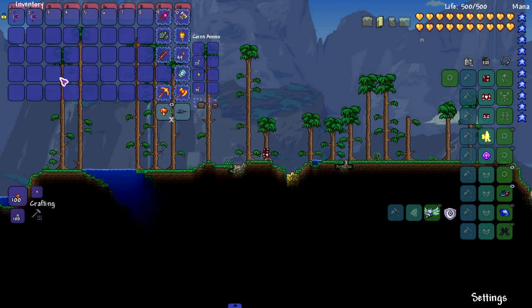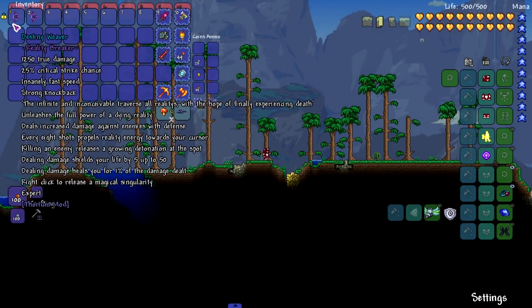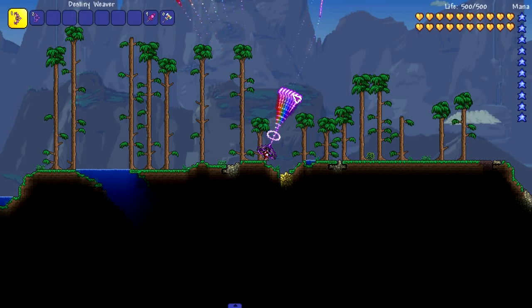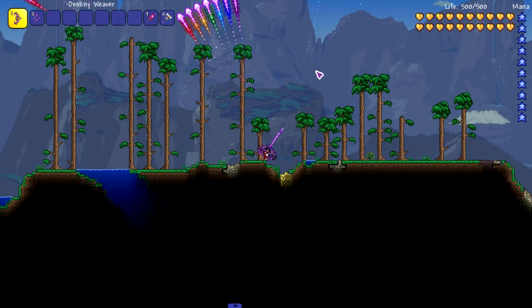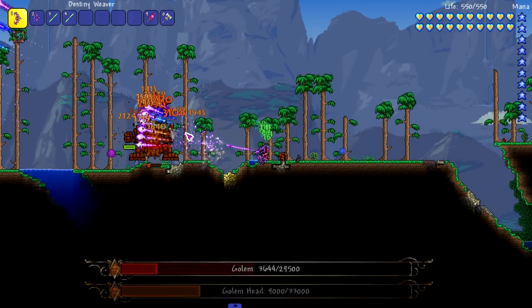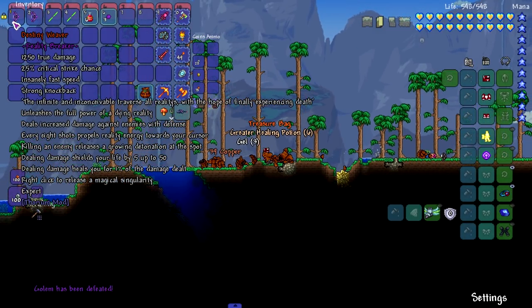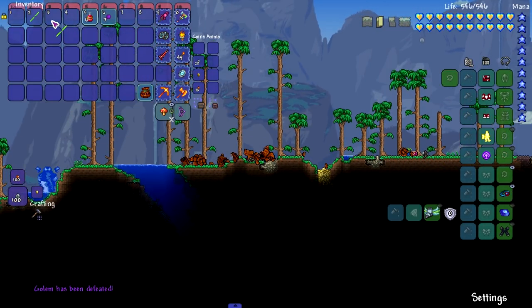So we're using the Destiny Weaver from Thorium. There's like a whole paragraph to read, but let's just hold left click and right click and see what happens. It sounds kind of scary. That weapon is really strong — I mean, it does say 'reality breaker,' so I'm assuming it's going to destroy everything in its path.